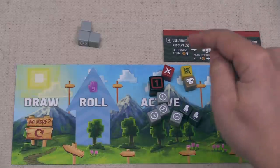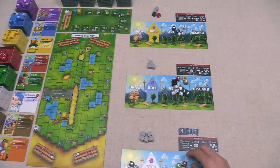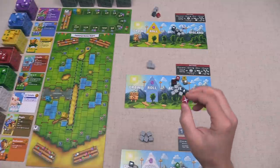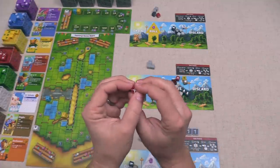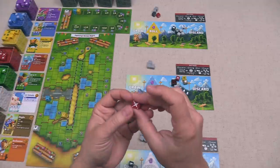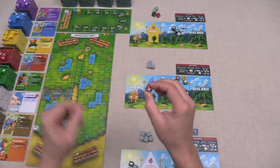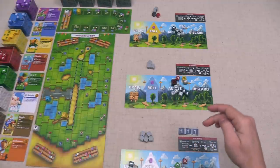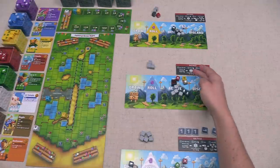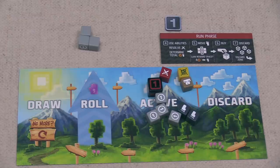Now we resolve swords. Blue has one, Yellow has none — still hasn't rolled one on their die. We have two because we rolled the dotted side of the El Bandito, worth two swords. We have more than both opponents, so we gain two credits. Blue has more than one opponent, so they get one credit.